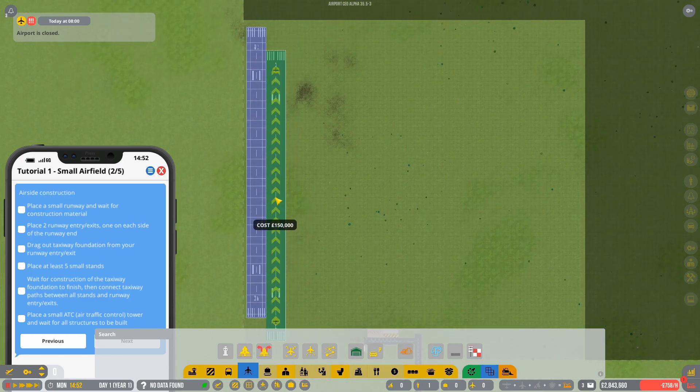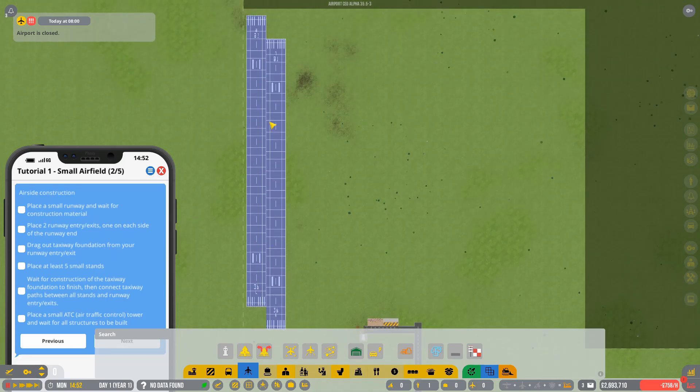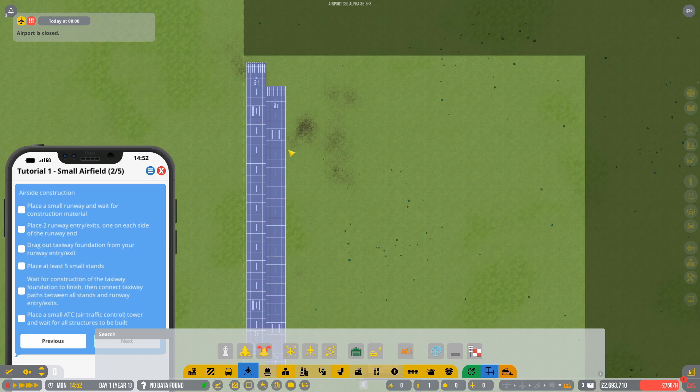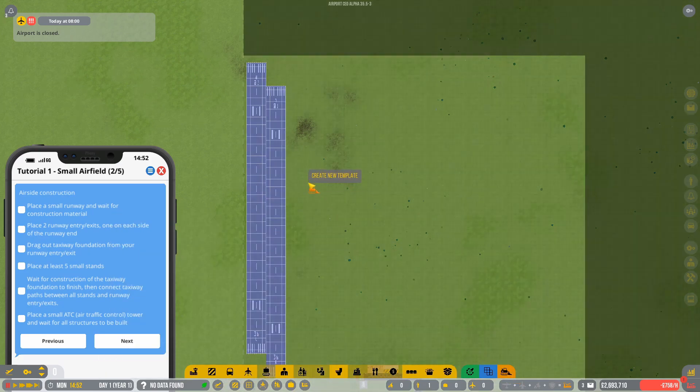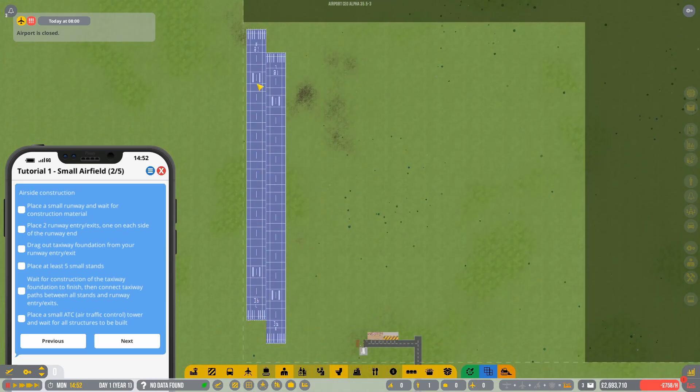With two runways, you can see the directional arrows showing where planes land and take off. They land on one runway, taxi down to the stands, then go to the second runway to take off. That separates landing and takeoff traffic, which should allow more throughput once you have larger air traffic control towers. At the moment you're limited to 25 flights, eventually up to 75 and then 200. My favourite setup is one runway with a one-way system, which is great for stopping bottlenecks.